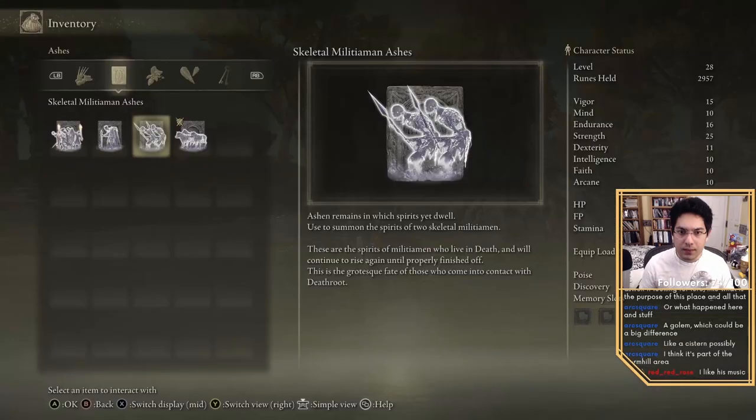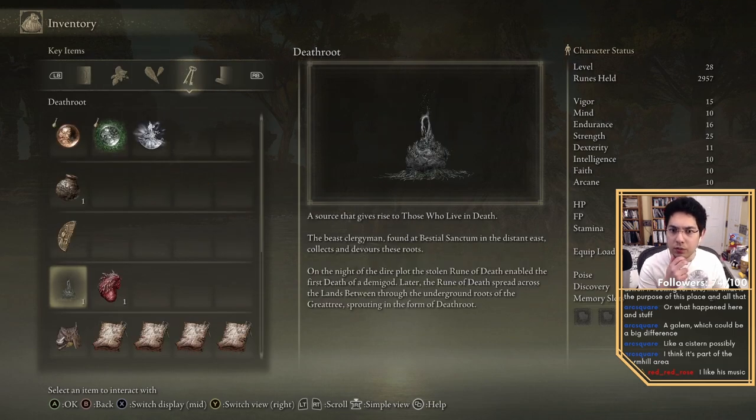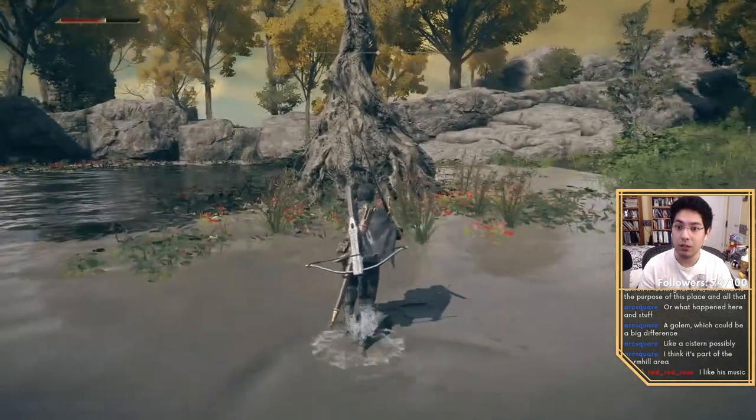Death root. These are the streets of militiamen who live in death and will continue to rise again until properly finished off. This is the grotesque fate of those who come into contact with death root. Death root starts to give rise to those who live in death. The beast clergyman found at the Bestial Sanctum in the distant east collects and devours these roots — we went there. On the night of the dire plot, the stolen Rune of Death enabled the first death of a demigod. Later, the Rune of Death spread across the Lands Between through the underground roots of the great tree, sprouting in the form of death root. So there's a great tree that is not the Erdtree. Maybe those are the roots we see in the catacombs — maybe that's what the bosses are protecting in the catacombs, which could be really interesting.